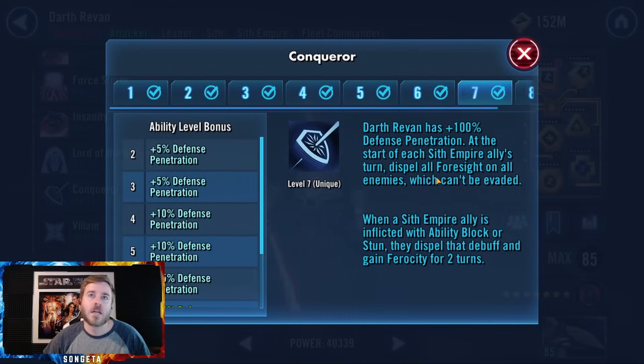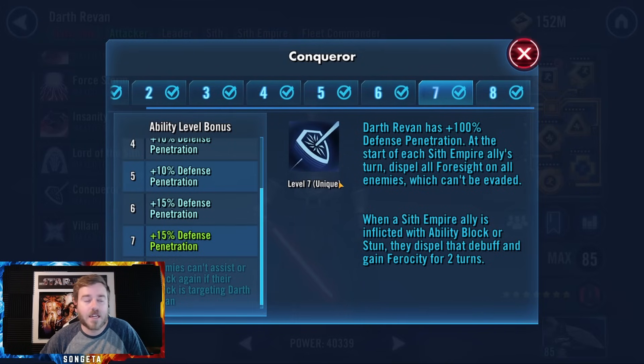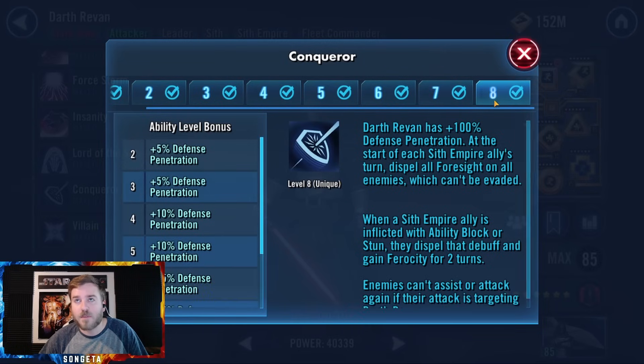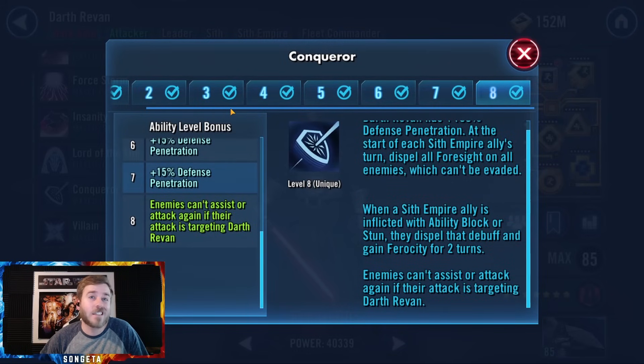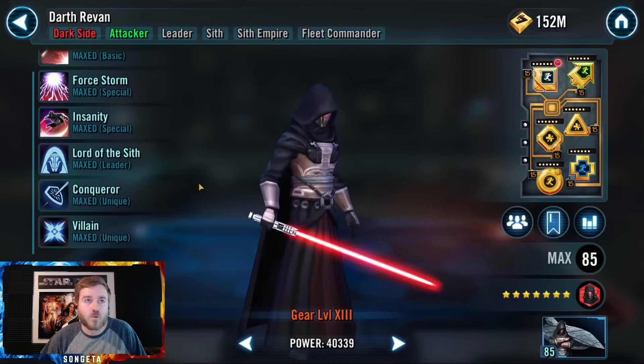The Conqueror unique gives Darth Revan 100% defense penetration and dispels foresight on enemies — this was mainly to counter the old Jedi Knight Revan meta. Sith Empire allies flip ability block and stun, and gain Ferocity for two turns, so they can't be ability blocked or stunned. However, if Darth Revan goes down, you can stun and ability block them. The Zeta part means enemies can't call assists on him — which causes a lot of problems for assist-heavy teams like Jedi.